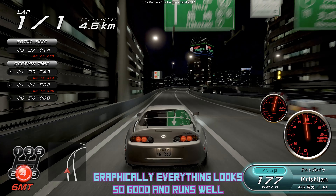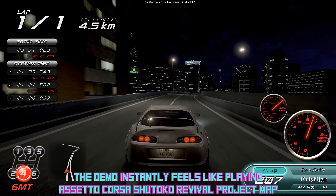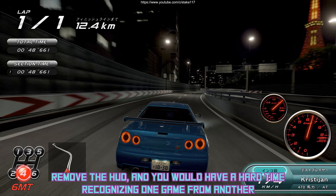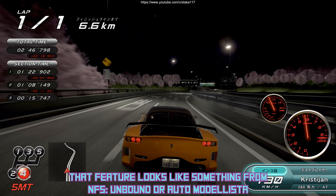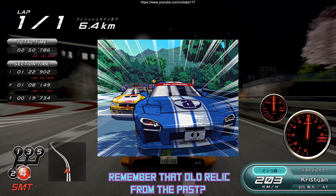Graphically, everything looks so good and runs well. The demo instantly feels like playing Assetto Corsa's Shutoko Revival Project map. Remove the HUD and you would have a hard time recognizing one game from another. But when you hit the wall and see the animated sparks, then you will know. That feature looks like something from Need for Speed Unbound or Auto Modelista — remember that old relic from the past?